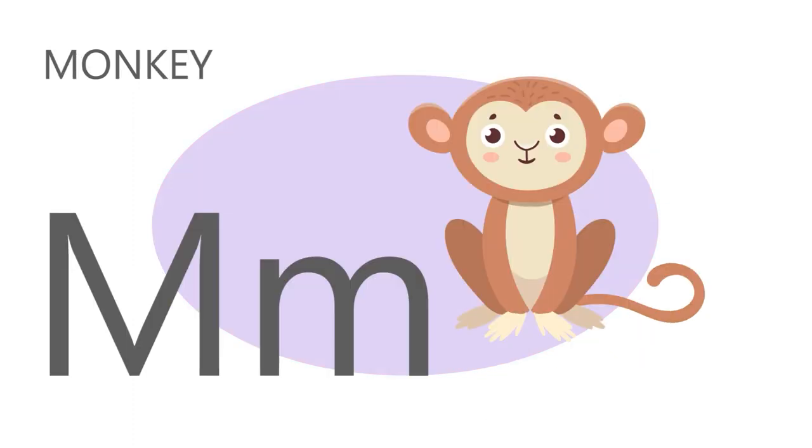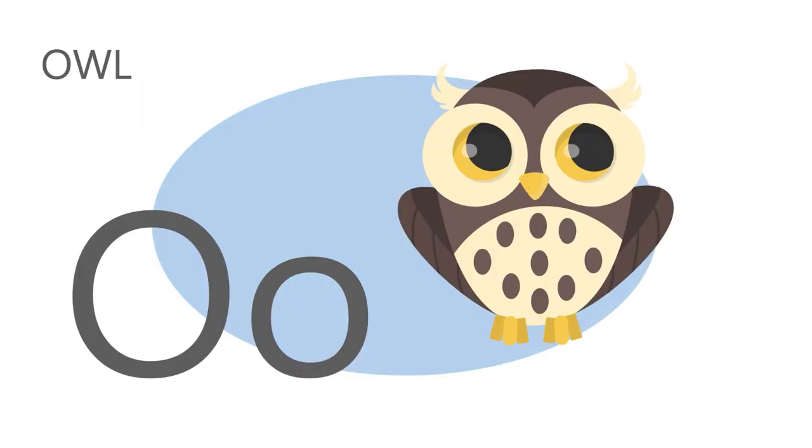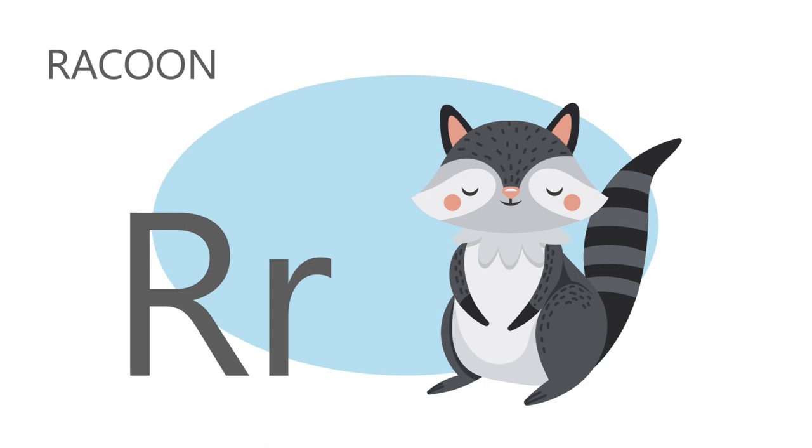M is for monkey. M, m, monkey. N is for narwhal. N, n, narwhal. O is for owl. O, o, owl. P is for penguin. P, p, penguin. Q is for quail. R is for raccoon. R, r, raccoon.